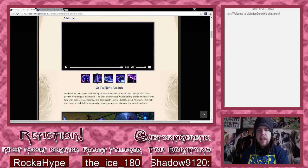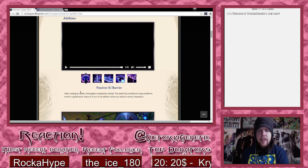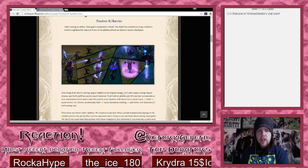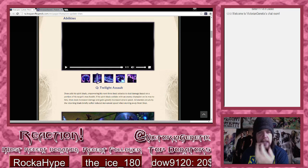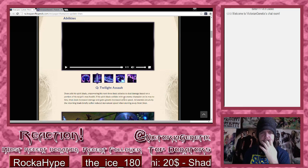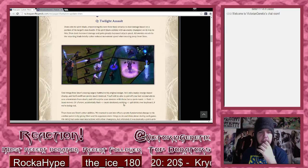It doesn't say anything about how his spirit blade actually works specifically. It doesn't sound like you command the spirit blade around at all - it seems like it just calls it to you. It's a bit weird - I'll have to play him to really understand it. There will be gameplay videos up on my channel.